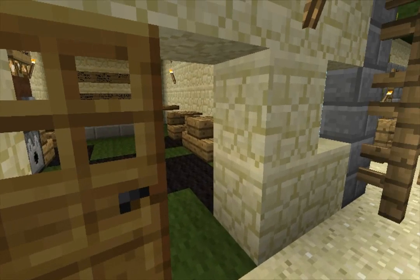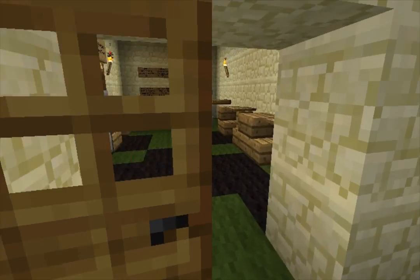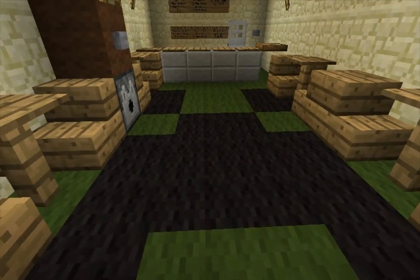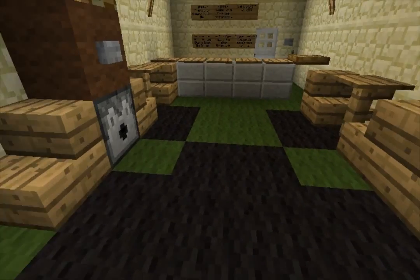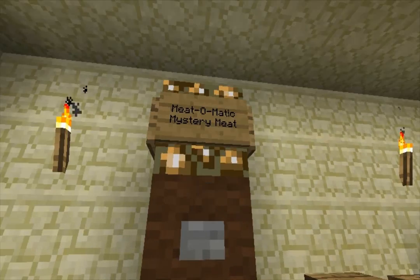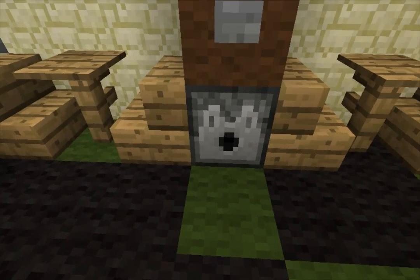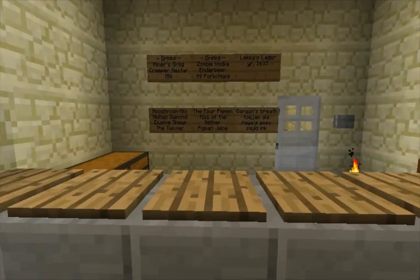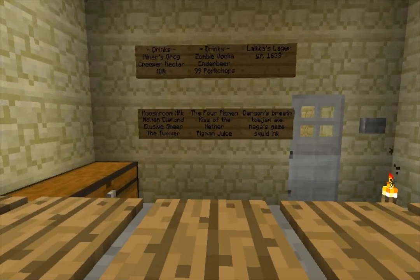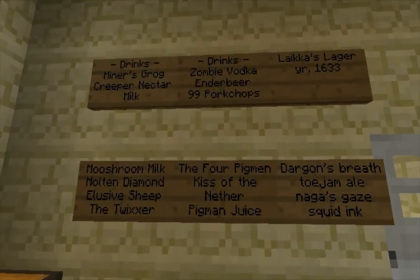Looks like a zombie was over here. The Drunken Creeper by Twixo. So Twixo builds really cool looking stuff, though he cheats. He cheats a lot. Creeper flooring. Meet-o-matic. That's probably rotten flesh, I can guarantee it. Typical. Alright, let's take a look at what drinks we can get here. Feeling a bit thirsty.